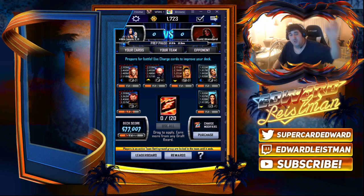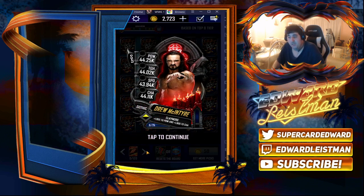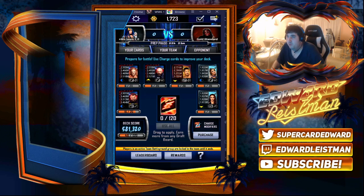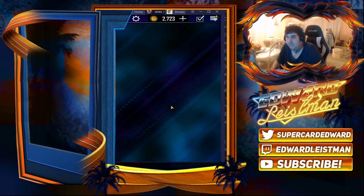First things first, you want to be 0 out of 20 on your charges. You want to go to your draft board and select one card. Every single time you're guaranteed to get a charge right there. So what you want to do is back out, go in here, use all, back out, go back to the draft board, pick another card, and you're guaranteed to get a charge every single time.